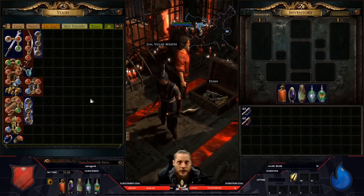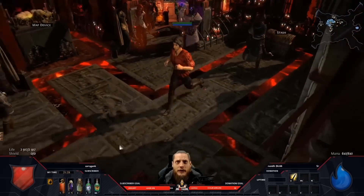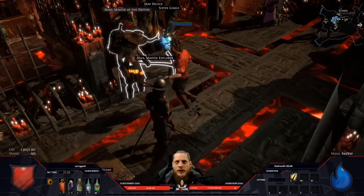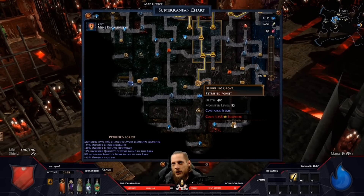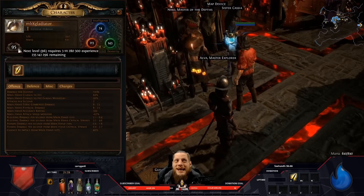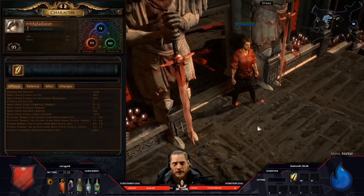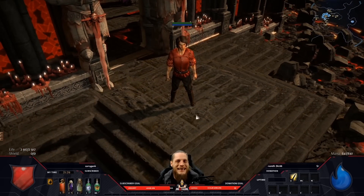I've done a lot of end-game content with this one — Shaper, Uber Elder, Lich. I pushed Delve starting around depth 200, currently close to 400. I'm currently level 95, which is the highest character I've reached. So let's start with the basics — what were the intentions for this build?